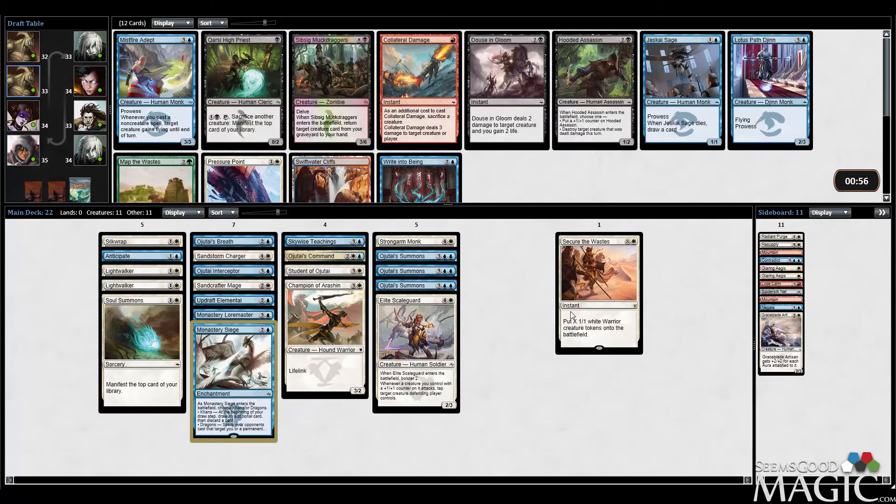Oh my god — Misfire Adapt is so good. There's Retribution of Being, but I can't pass Adapt — it's too good. Way too good in this deck with triple Summons and all our non-creature spells. I like Retribution of Being Sage, Lotus Path Djinn as well. Even Pressure Point's kind of cool in this deck. My cut at this point might actually just be the Updraft Elemental — I like keeping all our two-drop creatures. Maybe Champion can go too, but Champion into Scale Guard is actually pretty sick. Life gain is good. Let's cut Updraft Elemental — there might be more upside to Champion.